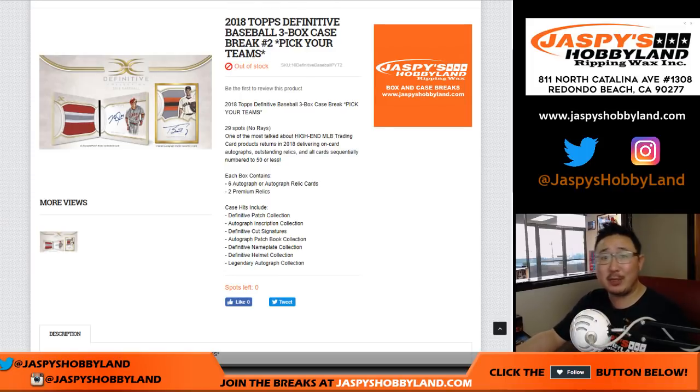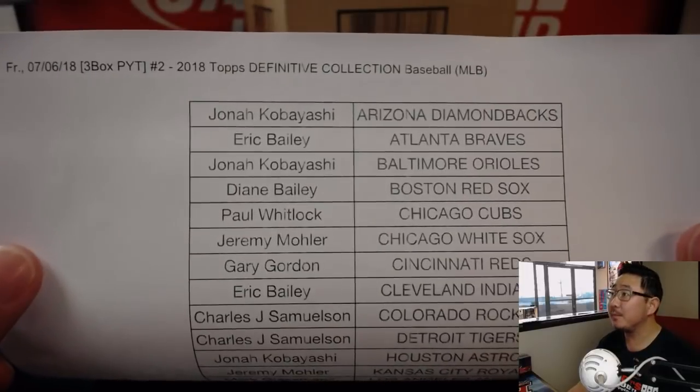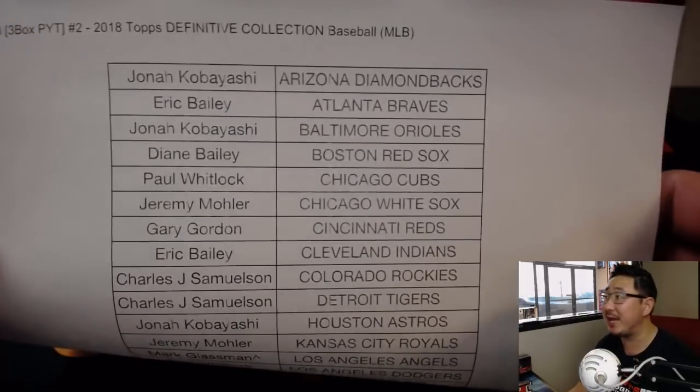Good evening everyone, Joe for jazbeeshobbyland.com with another full case break. Three boxes of the brand new 2018 Definitive Collection Baseball, Pick Your Team number two. First case was really awesome — hopefully the second case will deliver the same awesomeness.